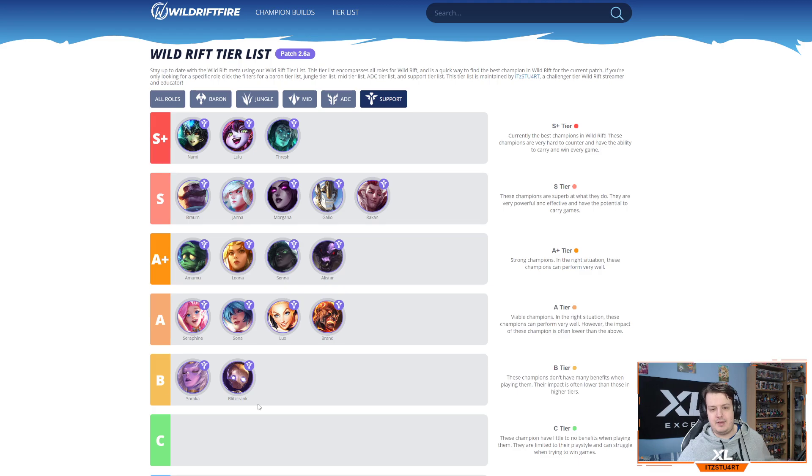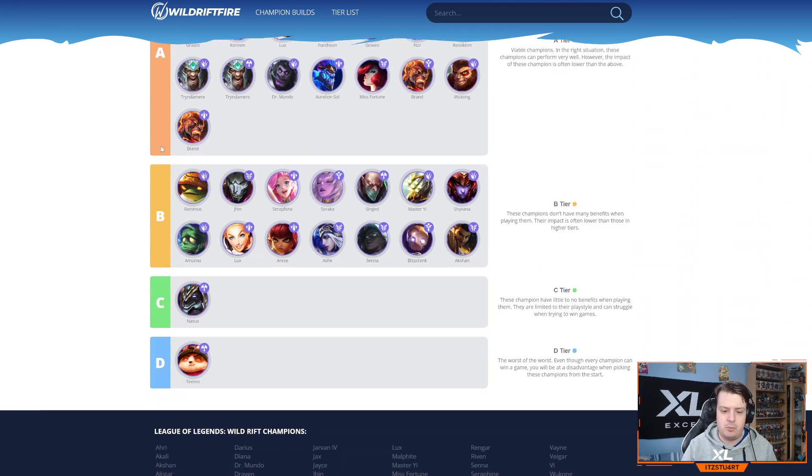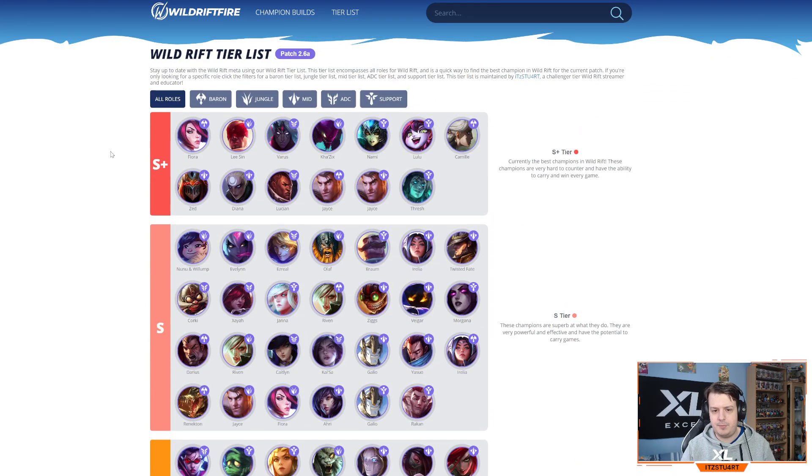And that's the end of the tier list — a bit different to usual since we covered all roles, not just AD carry and support. If you want to check out the Wild Rift Fire website the link is in the description — I work on it quite a lot, handling all the builds, guides, and written content myself. Hopefully you enjoyed this in-depth 40-minute look at the tier list. I wanted to go out of my comfort zone and explain baron lane, jungle, and mid lane as well. If you liked the video, make sure to like, comment, and subscribe. Take care, have a good Christmas, and I'll see you all very soon!